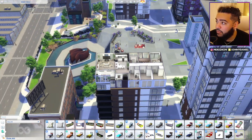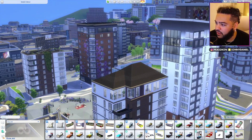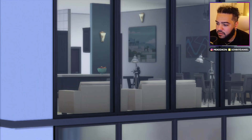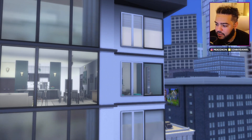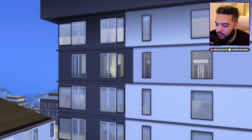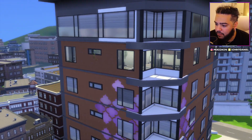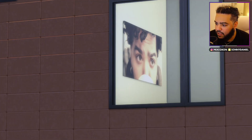This apartment is actually the one next to the one I did before. You can actually see it from in here — look at that! I never noticed you could see into the other apartment building. You can see all up in there, that's crazy as hell. Can I go in there? Nah, as soon as I get that close it lets me out. You could see the other ones too — can I see the apartment I renovated? I don't think so.